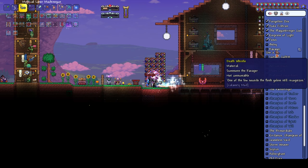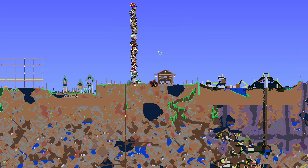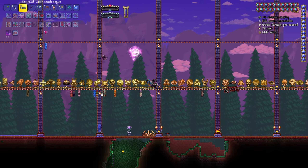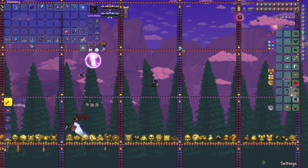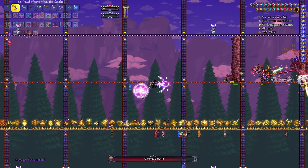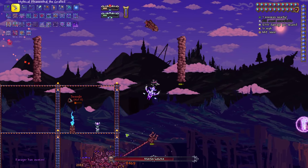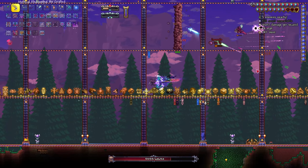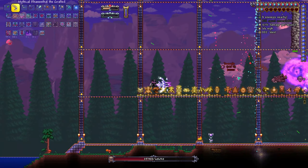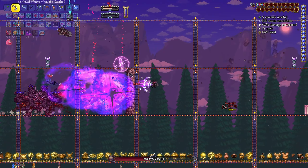We do Ravager, then Lunatic Cultist, then get new stuff from Lunatic Cultist. I can't remember - do we need to fight Ravager at a specific spot? I don't think so. If Ravager is who I think it is, it's as easy as Golem - I could be wrong though. Oh I just do so much damage! I do so much damage, holy cow! I'm gonna switch to my range class. He's not gonna survive - you're doing so much damage!